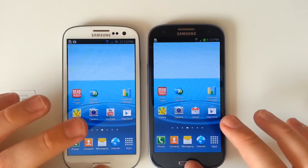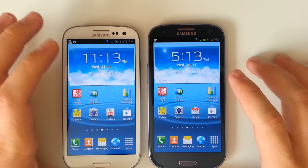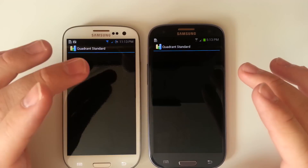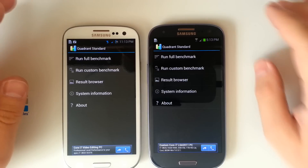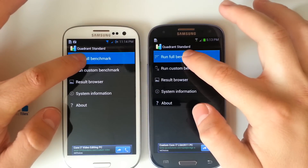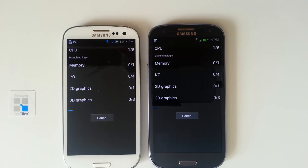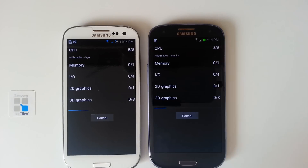We'll close our task manager so there are no running apps, and we'll perform a Quadrant test. Each of these are hooked to the same Wi-Fi network. Let's see which one completes the benchmark — we'll watch the entire benchmark and make note of the FPS it's running at. Looks like I might have tapped run benchmark just a little bit sooner on the S4, but we'll see if that makes a difference.